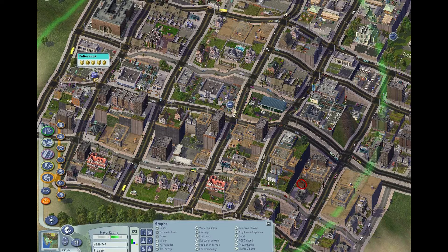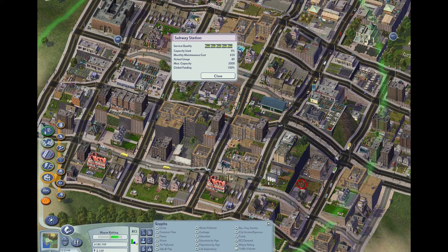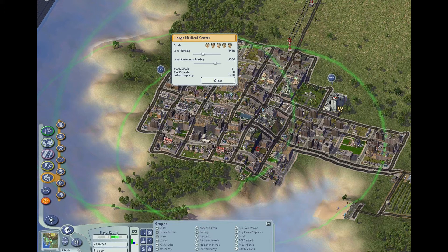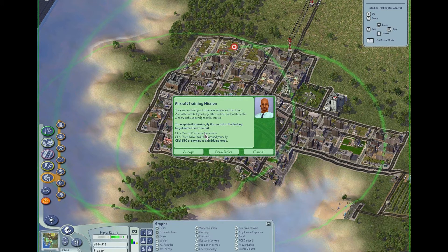So I'm just kind of going through here real quick and looking at various statistics throughout the city, which kind of helps me manage the city and see how well used the subway is and that kind of thing. And there's the new hospital that I just put in place so that I can keep the citizens healthy.